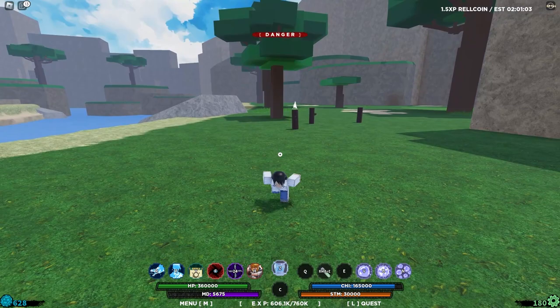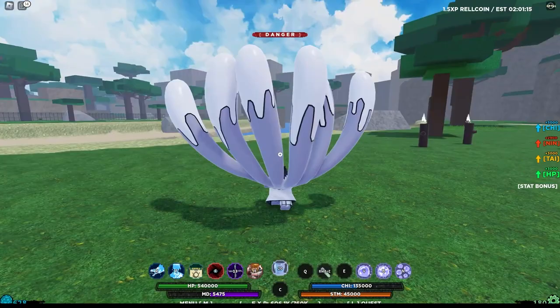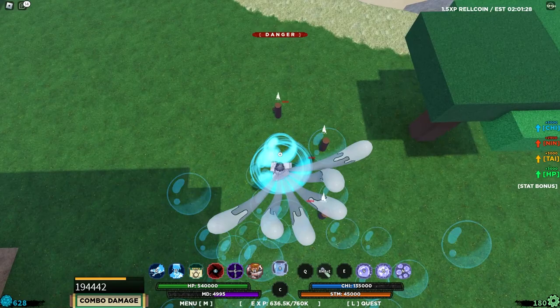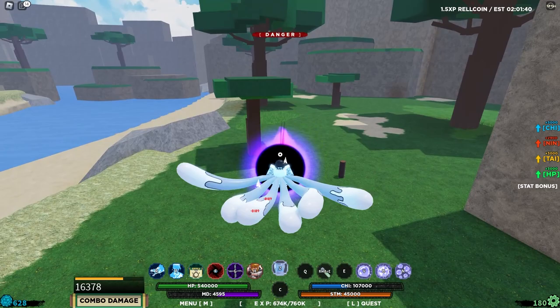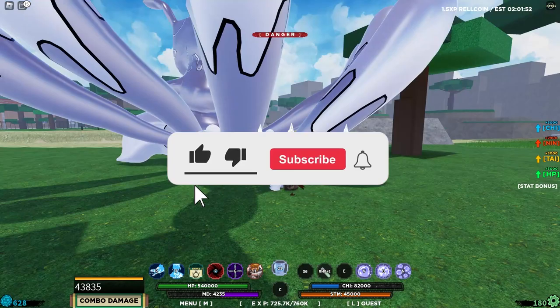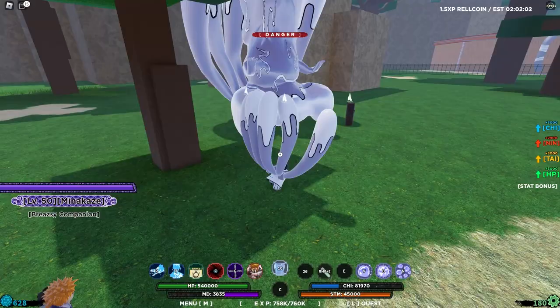Let's unequip the weapon and go into the final form — the full mode state of the six-tailed beast. Counting down — and we're in form 4, the final form. The M1s are crazy, you've got the beast with you. The Z spec summons a tailed beast bomb you can aim around — good damage. The Q spec is my favorite: you summon the tailed beast as a companion, basically making it a 3v1.